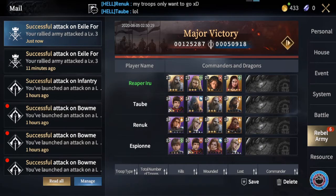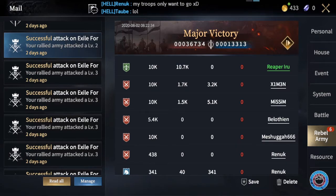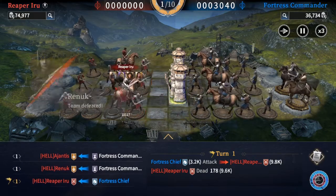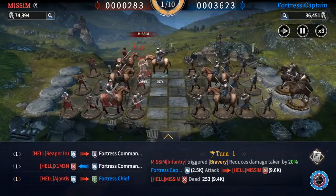You might imagine some stacking potential if multiple people bring Ronel, so they all boost each other. However, this wouldn't work because of something else entirely. We had more people join that fight — for instance, Meshuggah, who also sent 10k infantry. But no matter how far we look, Meshuggah will never enter the fight.